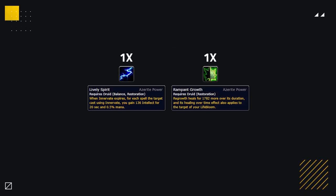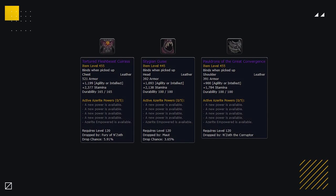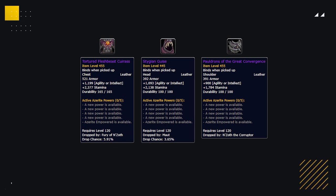Both Lively Spirit and Rampant Growth are also very good one-trait wonders. To obtain the best Azerite setup possible, it all drops from the new raid: the helmet is Stiggy and Guise from Maut, the chest drops from Carapace, and the shoulders are from N'Zoth. This gives you three Grove Tendon, one Waking Dream, one Lively Spirit, and one Rampant Growth. But honestly, if you've got three Grove Tendon and one Waking Dream, you're good to go.